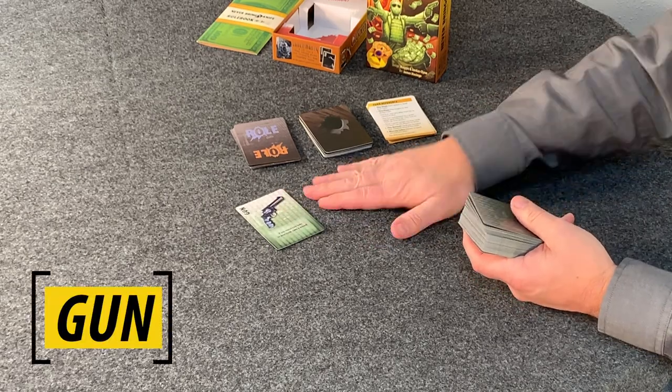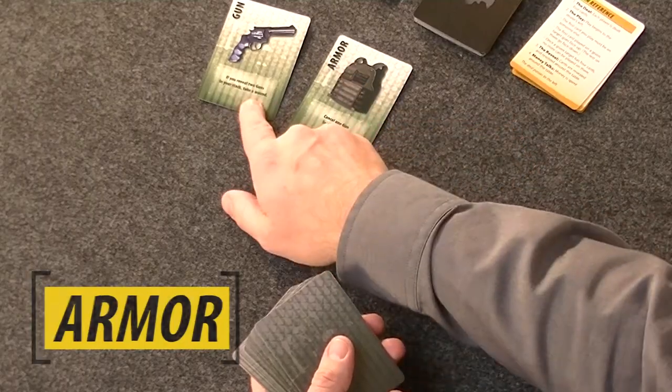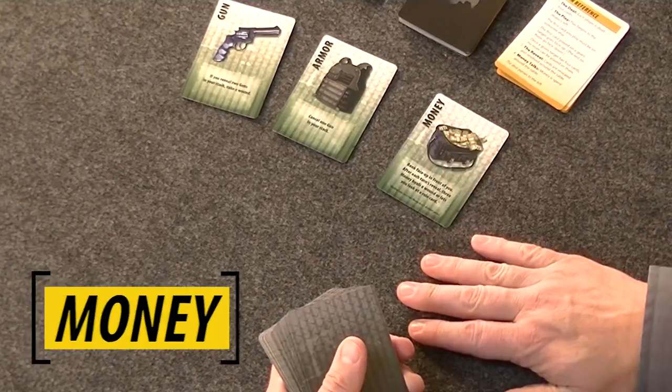First, naturally in a gunfight, there are guns. If two guns are played on you, you're going to take a wound — that's the basic thing that happens. Next up, armor: one armor cancels one gun. So if two guns and an armor are played on you, the armor cancels one gun, leaving you one — not enough to deal you a wound, so you are safe.